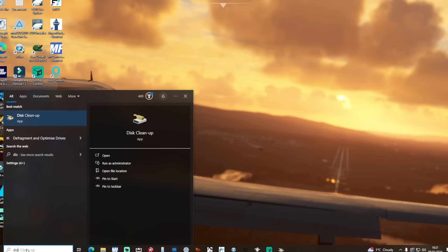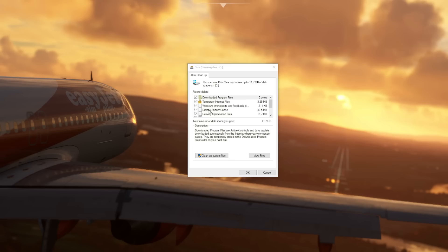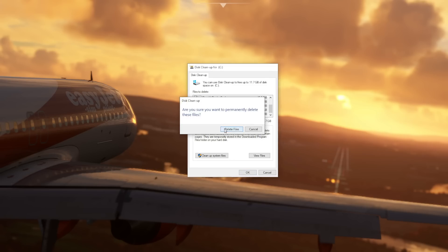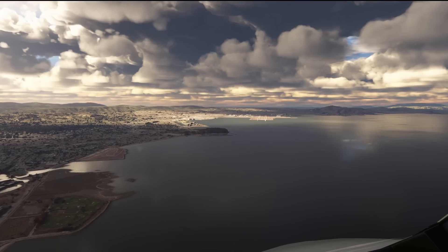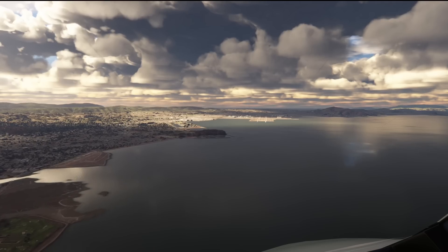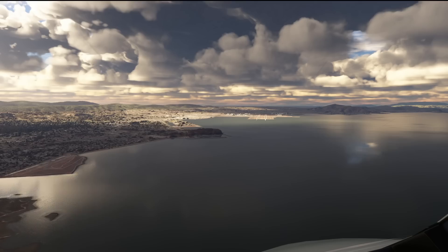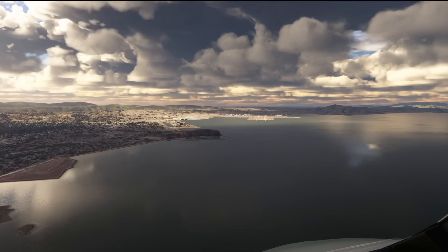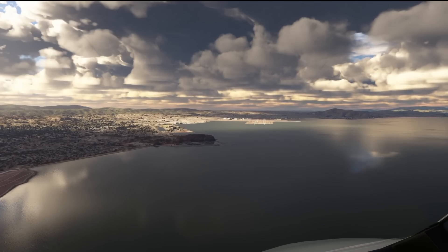Next, type Disk Cleanup into your taskbar search at the bottom left. Open it up and in the menu you'll see a DirectX Shader Cache option — make sure that's selected and it will delete all those files as well. This is perfectly safe as it's part of the built-in Windows disk cleanup operation. I actually had over 11 GB of files cleaned up there, so it's nice to get that space back.